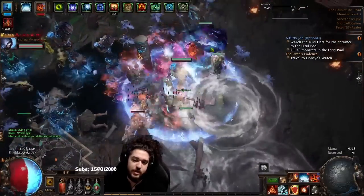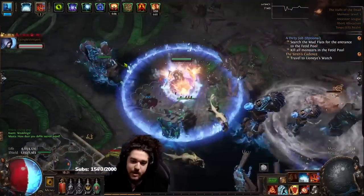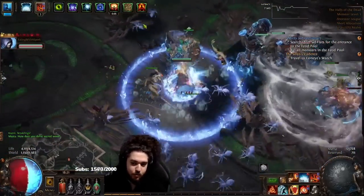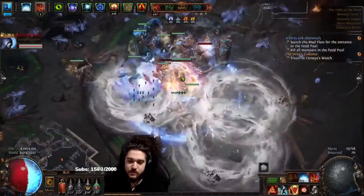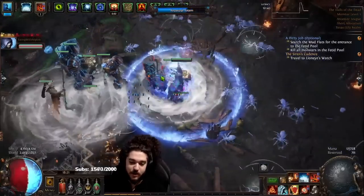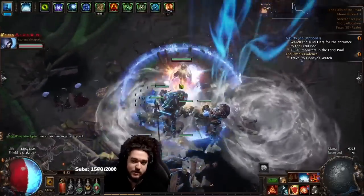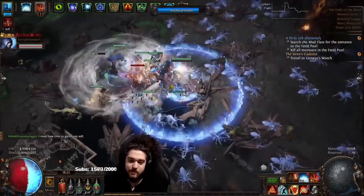One of the frustrating things is trying to interact with the totems — you can see me left clicking them. If you receive any incoming hit, your character gets stunned for like five seconds. For most people this is a game breaker. For me as an RF player I just find it funny because I get stunned and the RF just kills the enemy while I'm healing from life regen, but in general it can be very frustrating.